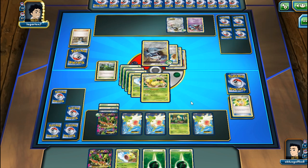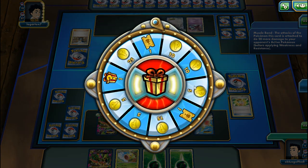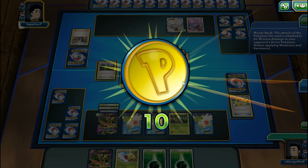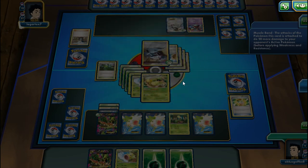It looks like my opponent wants to counter the stadium. Another Muscle Band appears - that'll be a knockout on Victreebel. But wait - my opponent concedes the match. We were tied in prizes. With that Mega Turbo we would have been able to go for another Jagged Saber.